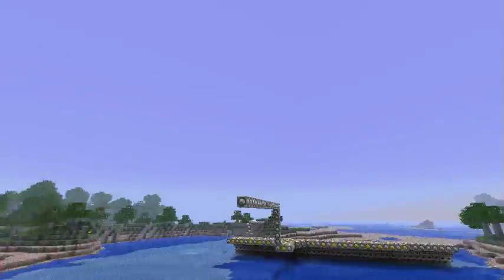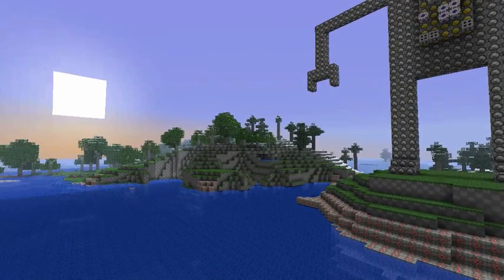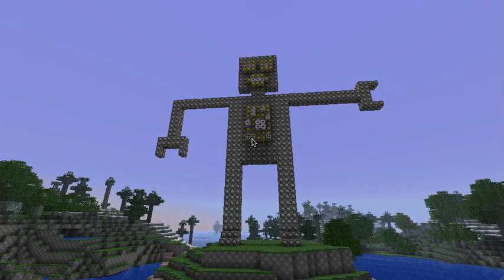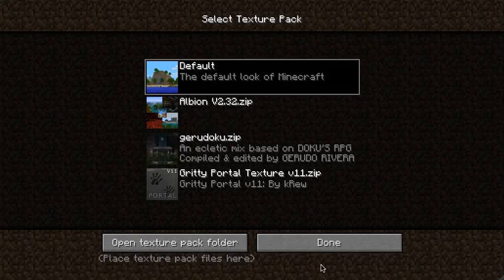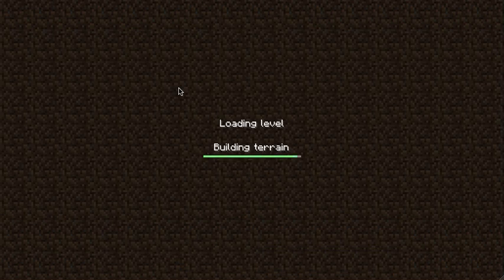I just wanted to show it to you guys. This is a gritty portal texture pack, if you guys were wondering. I just wanted to show you guys this giant robot — let me quickly switch texture packs back to default so you guys can see it regularly. Yeah, it's just really cool.